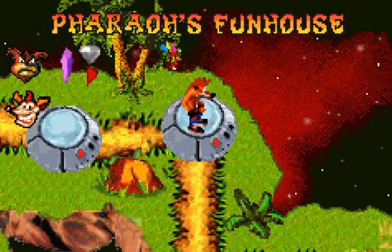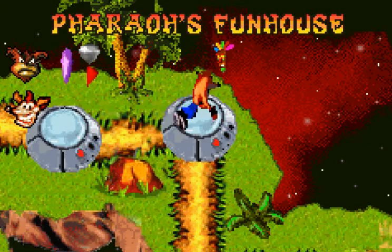Hey guys, Loud Bandicoot93 here, back with our part of Crash Bandicoot 2 Entrance, and we're going into Pharaoh's Funhouse, where we'll be getting a Crystal, Clear Gem, and a Red Shard.